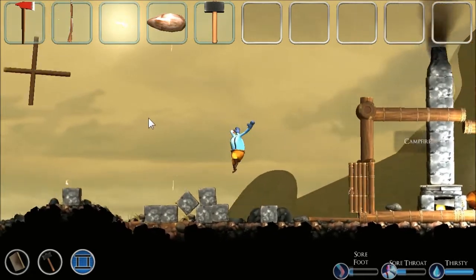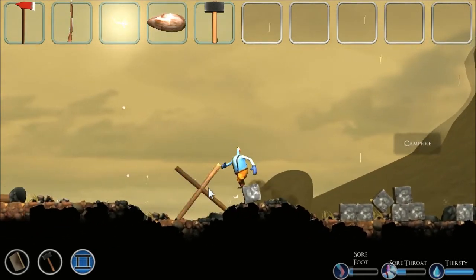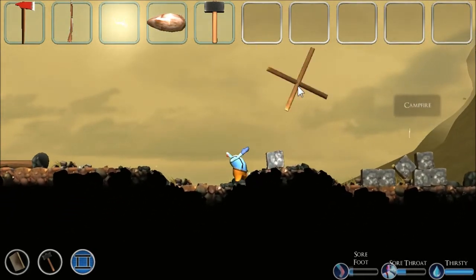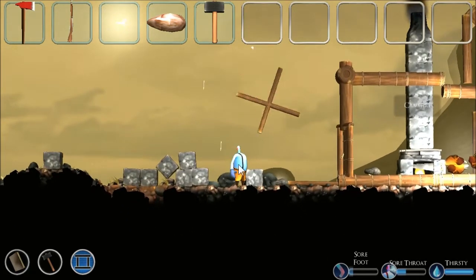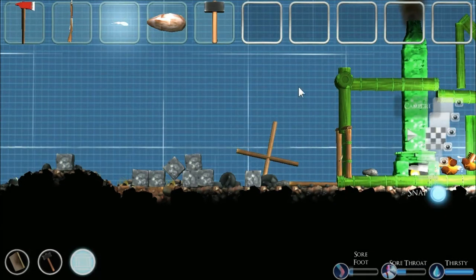Why are these things inside of each other? Well, I got a cross — that can actually be kinda cool if I place this thing... oh okay, I fixed it, nevermind.